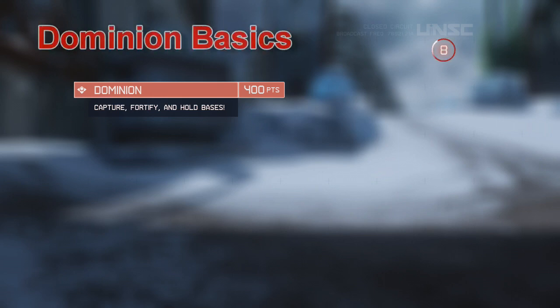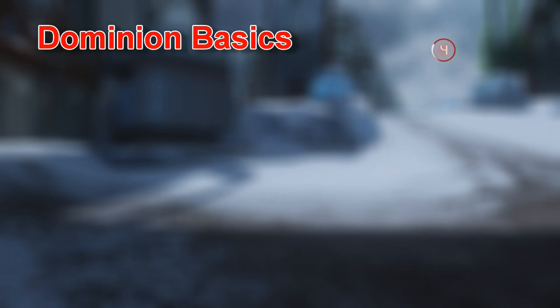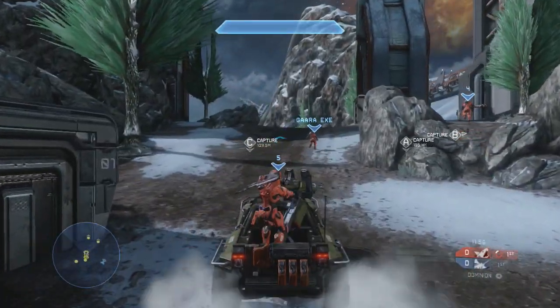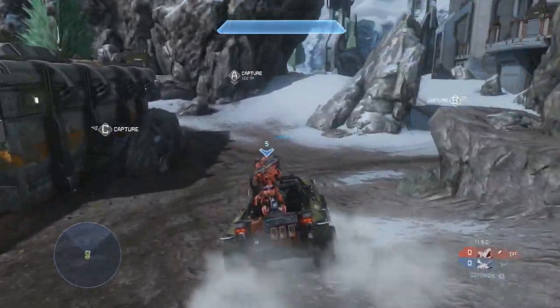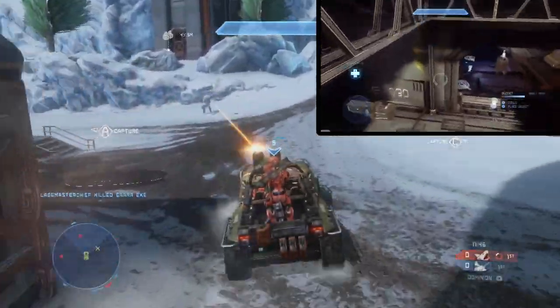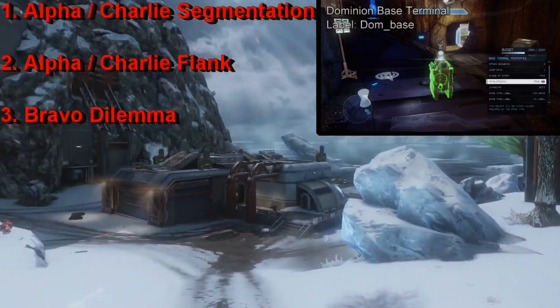Hello everyone, welcome to another episode of the Halo Forge Epidemic. This is Abel Sir Thomas, and today we'll be discussing some Dominion basics. This forging series is going to focus on helping everyone out there create matchmaking quality Dominion maps. Today we're going to focus on three main points: Alpha Charlie segmentation, the Alpha Charlie flank, as well as the Bravo dilemma.